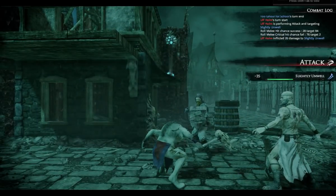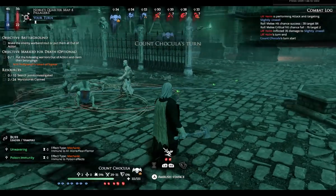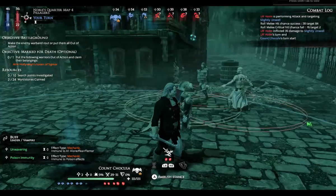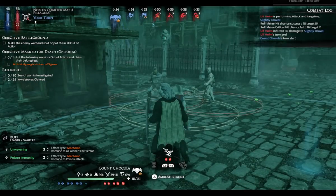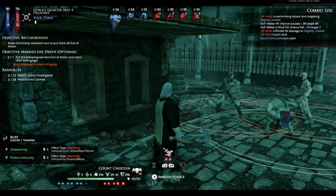Right now they're ganging up on my ghoul and he might die quite soon due to the damage. But my vampire is here and he is going to help out. I can either attack the flagellant — the guy without the shirt — or I can attack his mate there, which has the shield and the mace. He is more susceptible to alone tests, so I think I'll go for him.